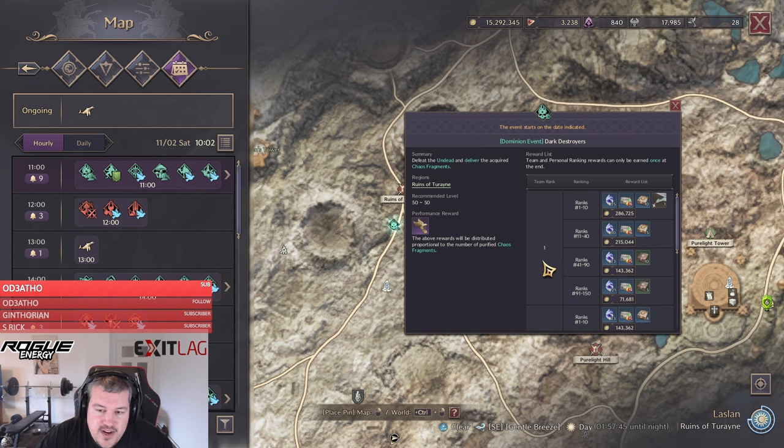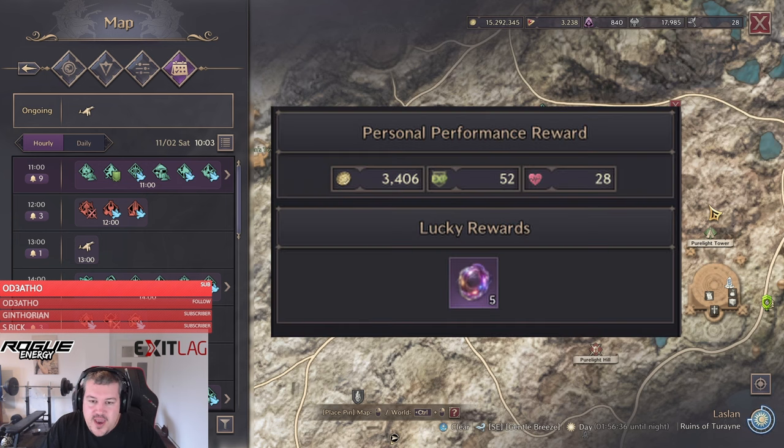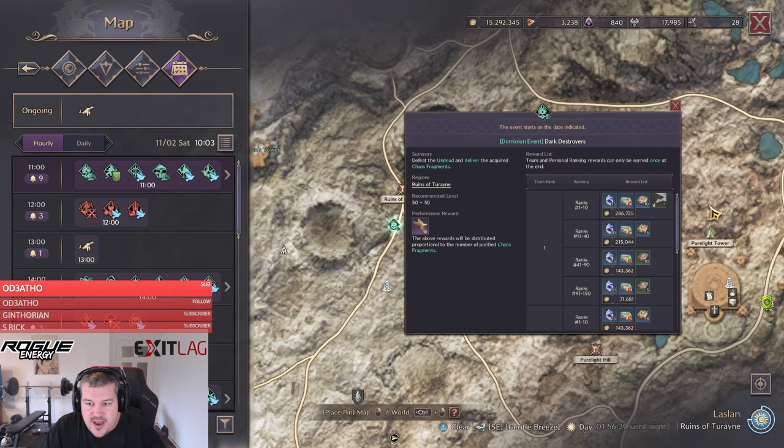The next source has basically been an unlimited farm for me — I can control it, do it daily, and it's responsible for a large amount of Trade Unlock Stones I farm each week. This is Dynamic Events. If you are in the top 10 rankings of a dynamic event you have a chance to gain Trade Unlock Stones. From tracking it over the past two to three weeks, there was roughly a 30% chance to obtain five Trade Unlock Stones as a lucky performance reward when finishing in the top one to five.